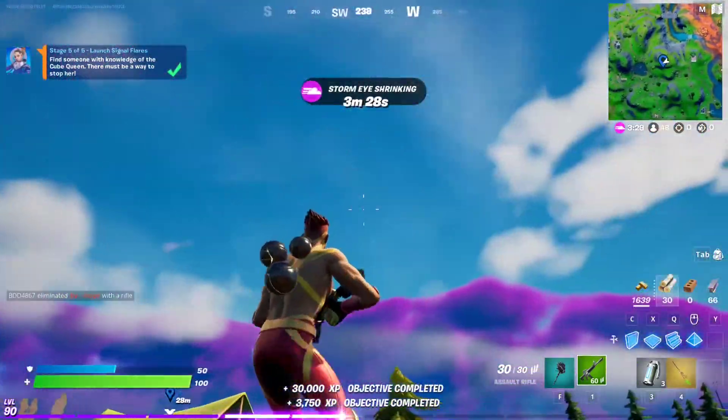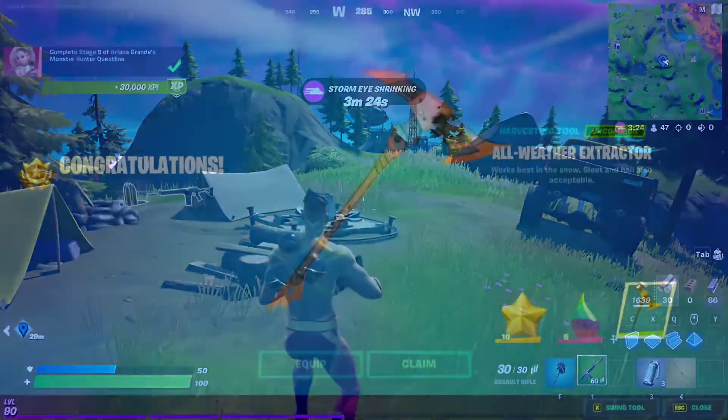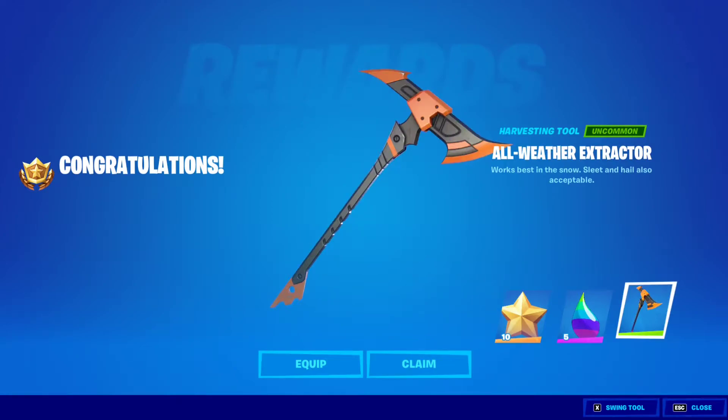That's the final stage of the punch card completed, and that should give us the pickaxe. We got the all-weather extractor pickaxe! This is a free harvesting tool that you get just by completing the five stages of Ariana Grande's new punch card.